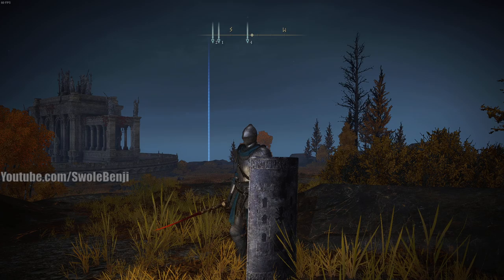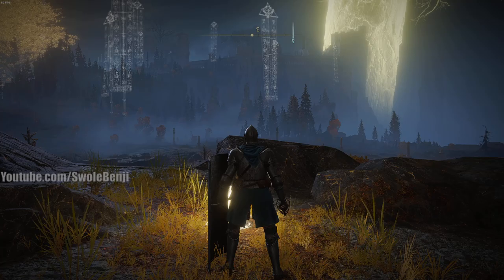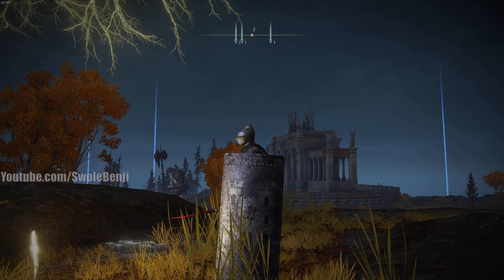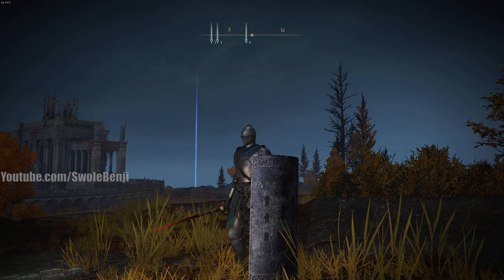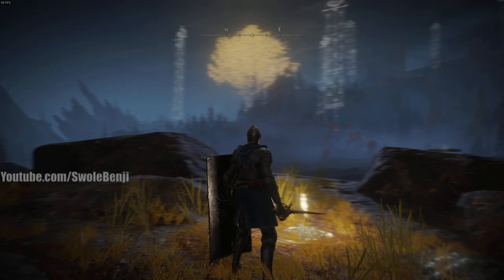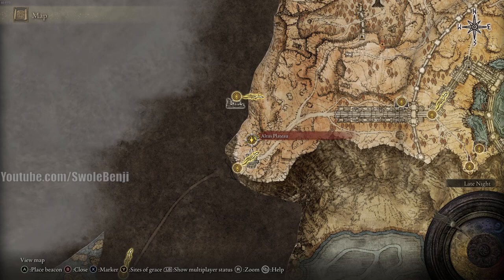Swole Benji here. Today I'm going to teach you how to get the Great Shield Talisman. It's a perfect pairing with any kind of shield or blocking build. With an early game shield it will decrease the amount of stamina you take when you block by about 30%. It's really, really good, and in the end game it gets even better — when you have those upgraded super shields with lots of guard value, the talisman will allow you to take zero stamina damage when you block. It's an absolutely amazing talisman and I'm going to show you how to get it.